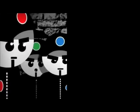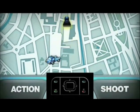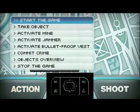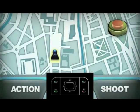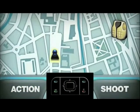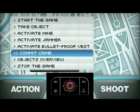The policemen do not have an action menu — they only have the right button for shooting the gangster. If the gangster presses the left button, the action menu opens. To start the game, he selects 'start the game' and presses the navigation button to confirm. The gangster must go to the exact position of an object to steal it — he has to zoom in to make sure he's exactly on top of the object, then select 'take object' and press the navigation button to confirm. To activate a mine, he selects 'activate mine' and confirms. To put on the bulletproof vest, he selects 'activate bulletproof vest.' To commit a crime, the gangster goes to the crime scene, zooms in to make sure he's on the right spot, then selects 'commit crime' and presses the navigation button to confirm.